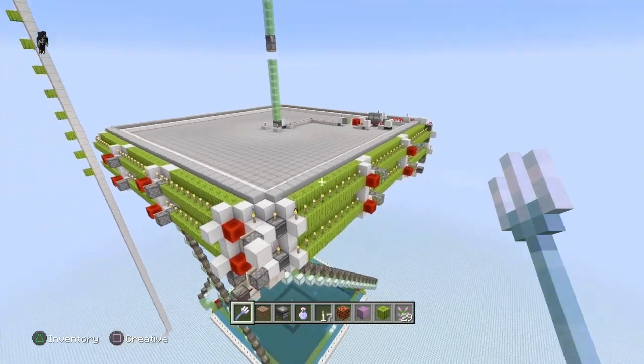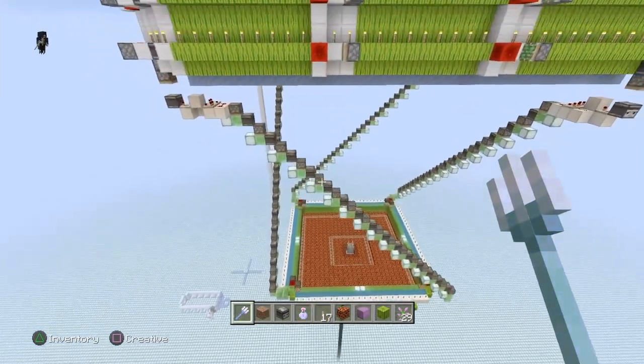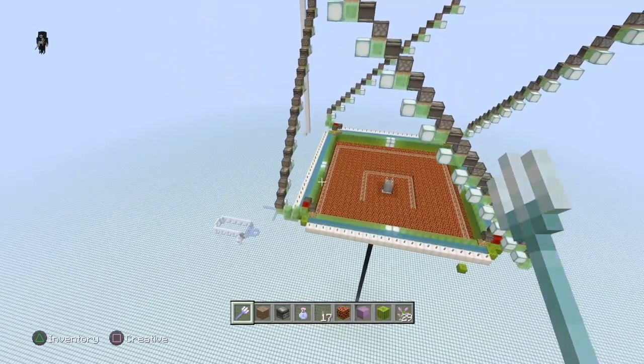So to build this thing, we're going to need a load of melons, a lot of slime, a lot of redstone resources, observers, sticky pistons, slime, even sea lanterns, magma blocks, rails, torches. There's so much stuff in here.